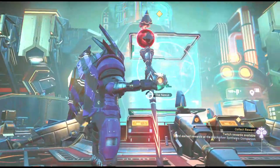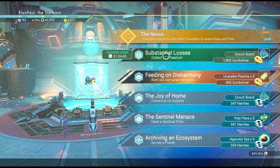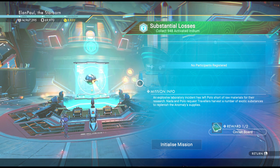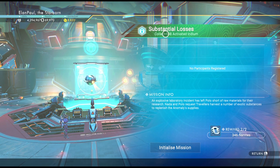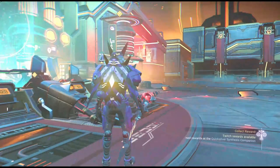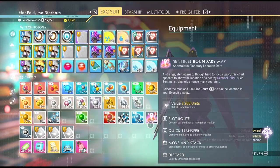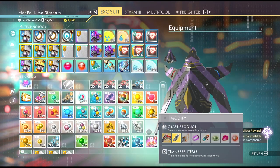Let's get started on the Anomaly mission and see what we've got. It looks like 'Substantial Losses' is the name of our new mission. An explosive laboratory incident has left Polo short of raw materials for their research. They want 948 activated indium. I'm going to double-check my inventory — I'm pretty sure I don't have any, but I better check, because it would just shut down the mission immediately.